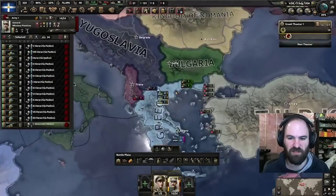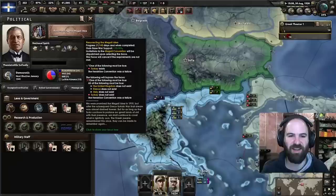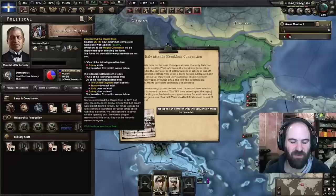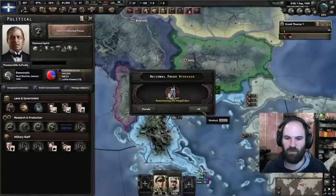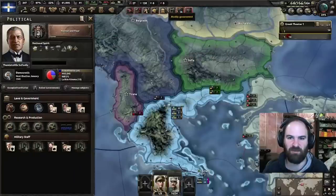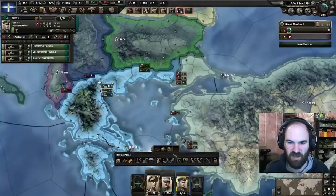We do have our first motorized division out now and another coming soon, so let's add another one now. The convention should end soon — just cancel. Finally, it took 28 days. Pause immediately: 'No good can come of this — the convention must be canceled.' Let it run, it will bypass, and then you can instantly do horror and fear, saving 10 days. Get at war with Turkey as soon as possible, so make sure you pause on that.